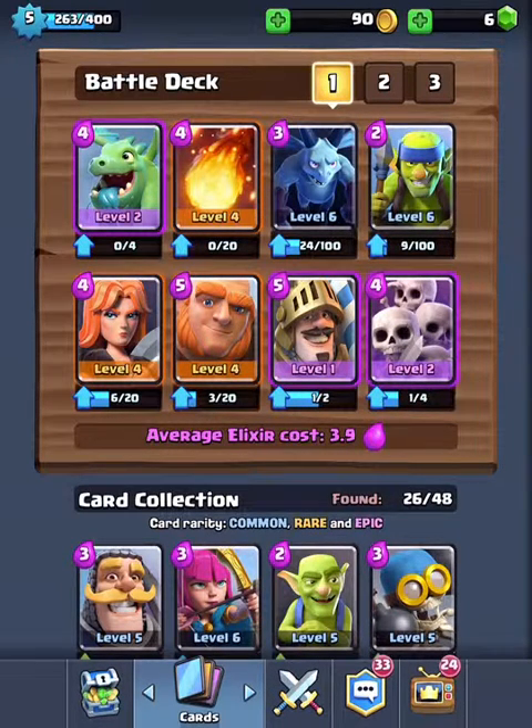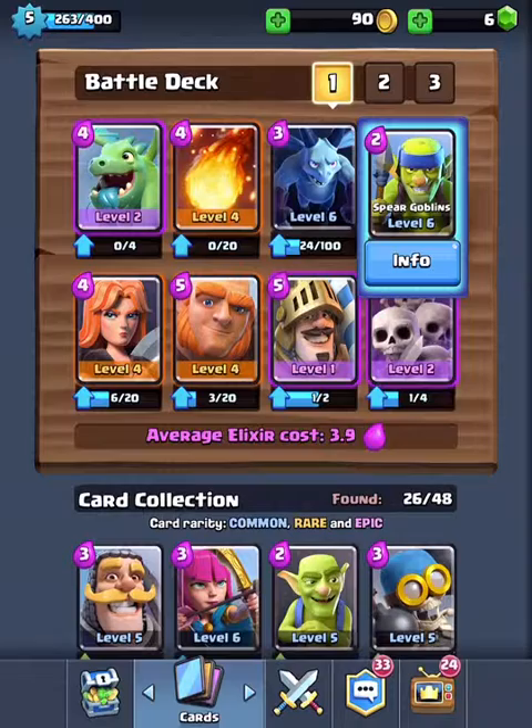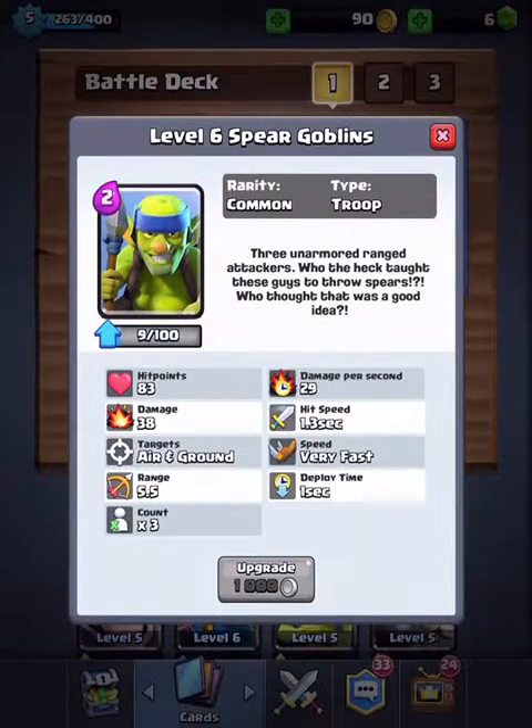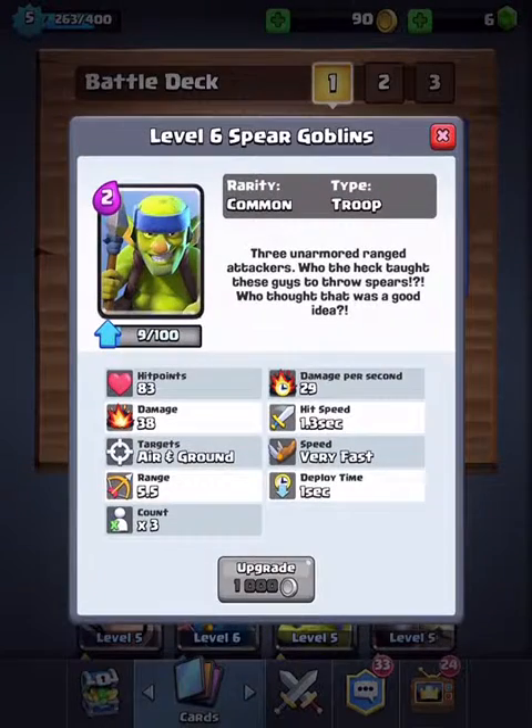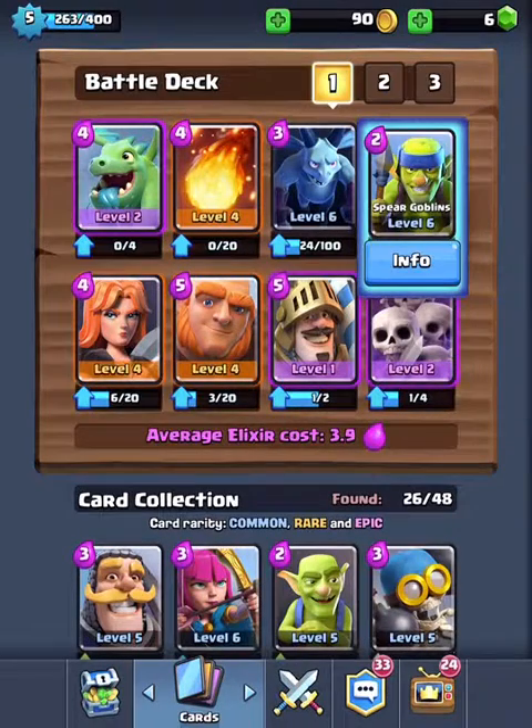Next up we have Spear Goblins level 6, which I think are pretty overpowered, especially when you pair them with the Giant — put them right behind it so they can take out towers, or just take out anything. They only cost 2 elixir and mine are level 6.